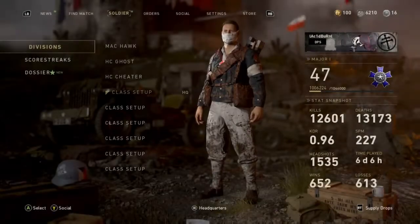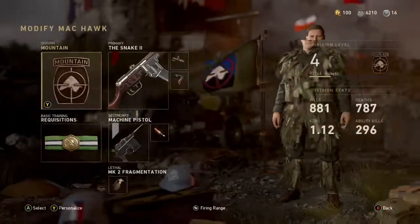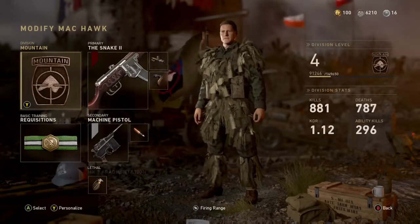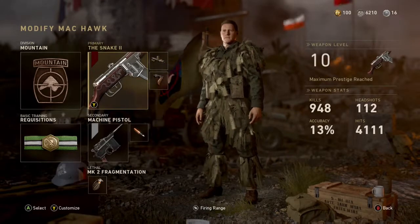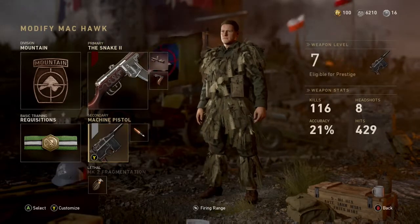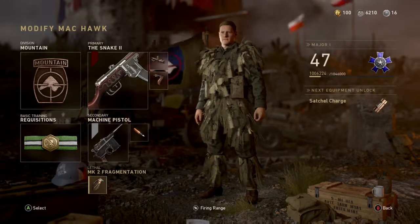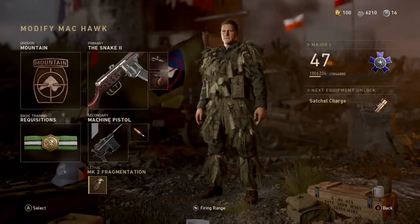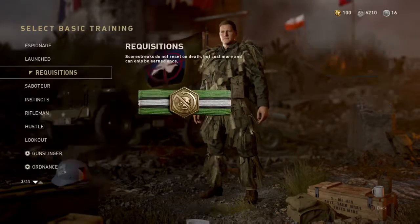First up we have the Mac Hawk setup, with the Mountain Division to ensure nobody is ever expecting you. The PPSH-41 with advanced rifling and a grip, mainly due to the fact that this will be your primary weapon for close, medium, and long range. A machine pistol with full metal jackets that I will swap for an enemy rifle the first chance I get. A frag grenade and the Requisitions basic training.